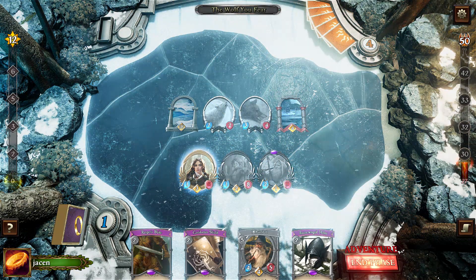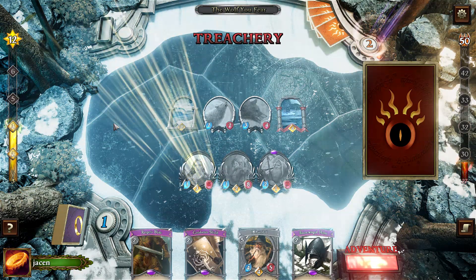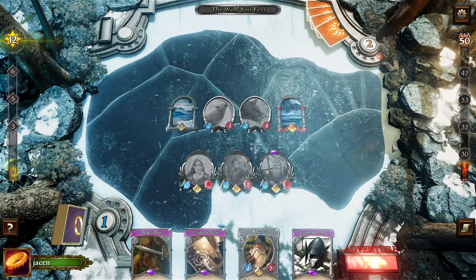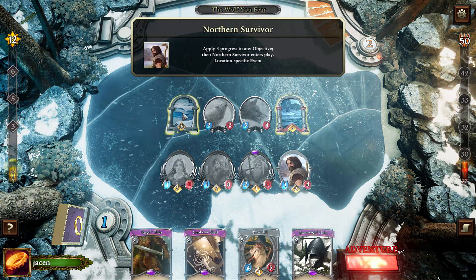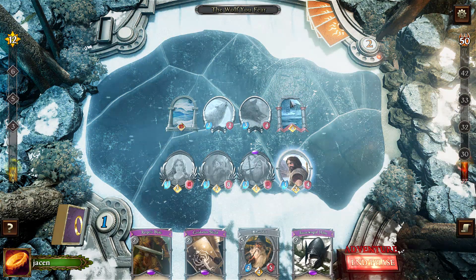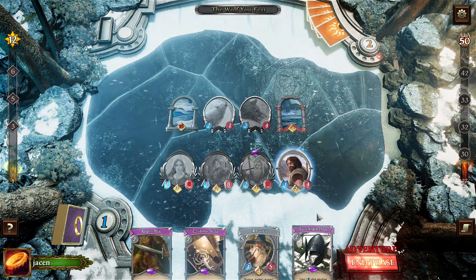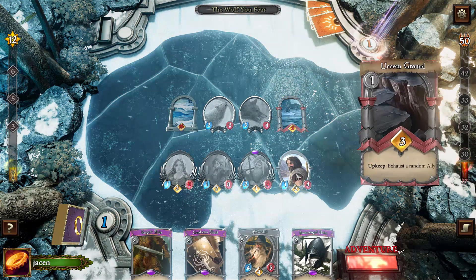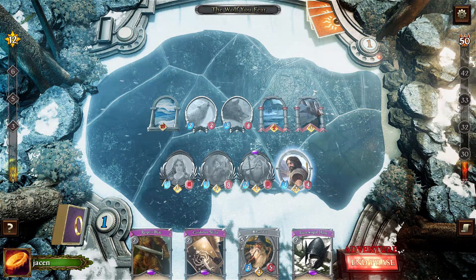Oh, that's very good. And now I don't have any way to delay. So let's hope he doesn't play a minion with Stalwart. We get the Northern Survivor here. Put the free progress directly on the objective. Sauron chose to pass, so we have free reign. But wait — it was because the Fate Event isn't an action. That's also very bad. I can't get rid of it.